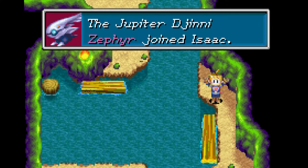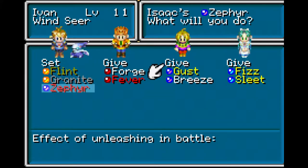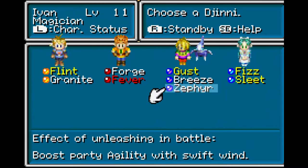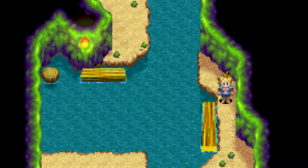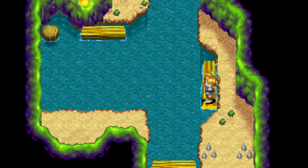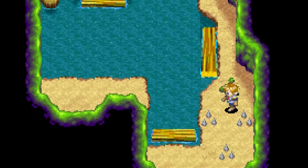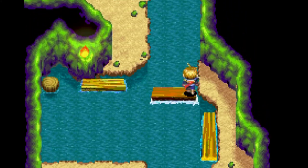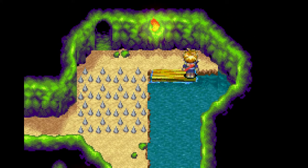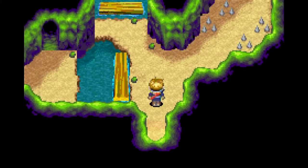Just like that, we have another Djinn under our belts. Super Djinn Zephyr joins Isaac. Let's fix that immediately by giving that to Ivan. He now gets Impact - so having 3 Djinn set to Ivan gives him the ability Impact, which will raise your attack. Zephyr will give you a plus 10 base HP stat, plus 3 PP, plus 2 agility, and plus 1 luck. You don't see a whole lot of Djinn giving you luck in this game, so that's good. He increases agility for everyone - he's actually the only thing you can use in the game to boost agility.